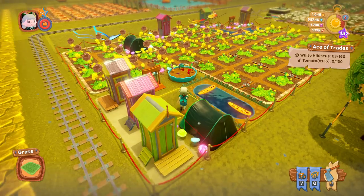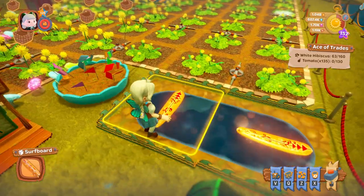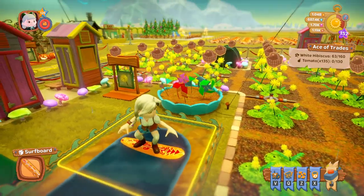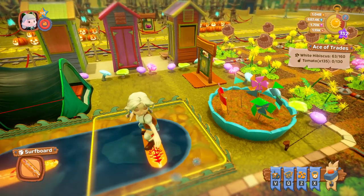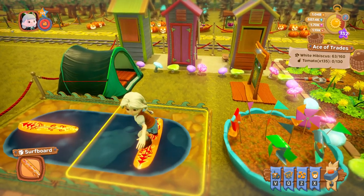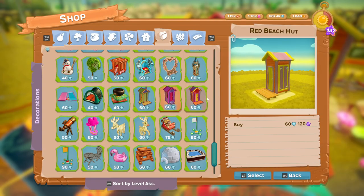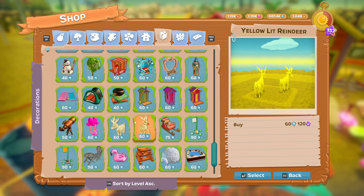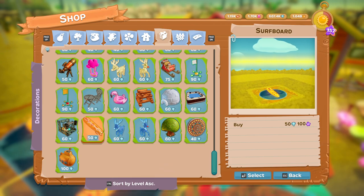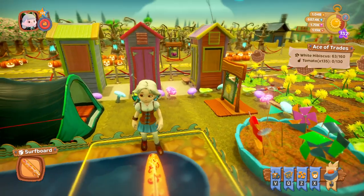Now we go onto the surfboard — I love this. Let me zoom in a little bit. This is the surfboard. If you click on it you can ride it, you can go surfing, you can look really cool. It's 400 pinwheels you have to harvest to get that one, and the surfboard is 50 diamonds to buy.